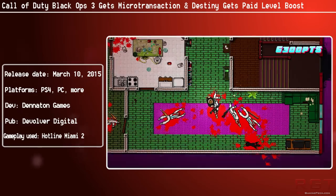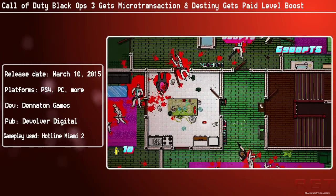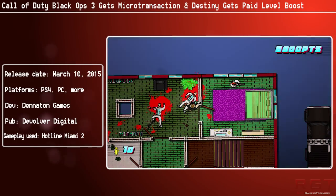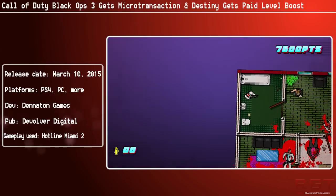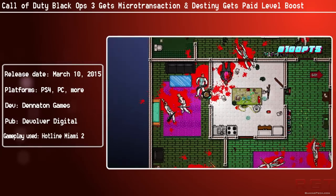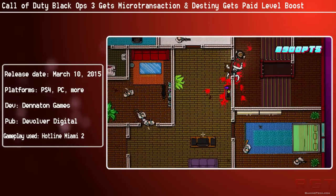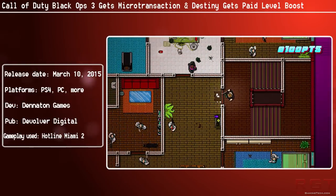£8 is pushing it. You know how I feel about microtransactions in full-priced games — I don't care how optional it is, they should not be there in the first place, especially when it's a full-priced AAA release. Killing Floor 2? I could kind of let them off, because it's an indie team, it's not a full-priced game, and the items seemed completely and utterly cosmetic. Even if they added gameplay-changing effects in the future, they were shared across servers so no one can get an advantage — and of course it's a PvE game, not PvP. This is obviously not the case with Call of Duty Black Ops 3. You cannot argue that Call of Duty needs microtransactions in order to be profitable. It's Call of Duty — it's probably making Activision £1,000 a minute or something silly.